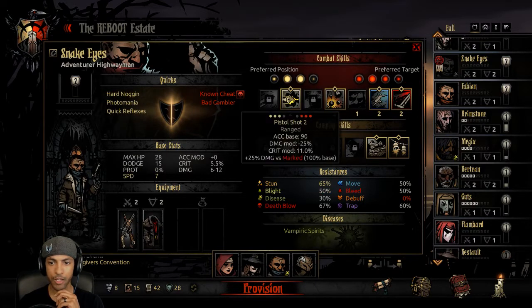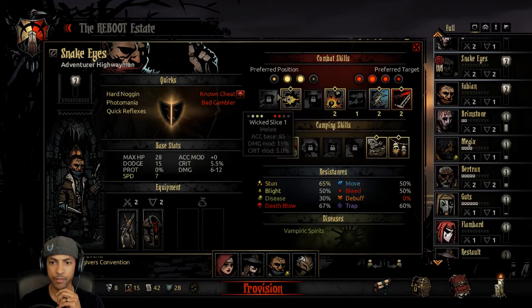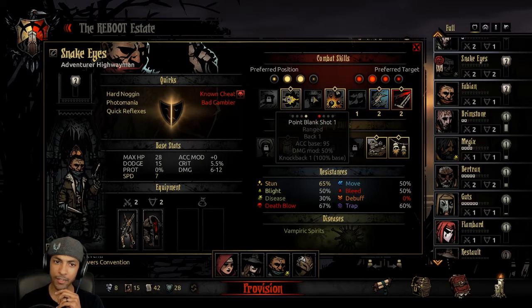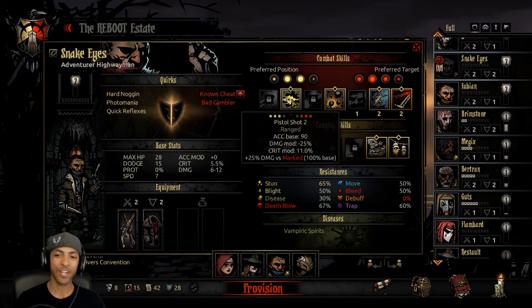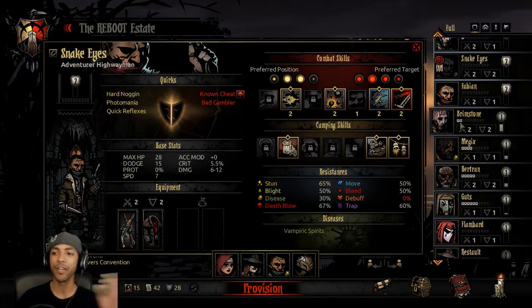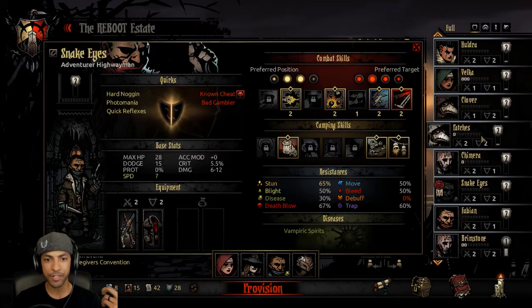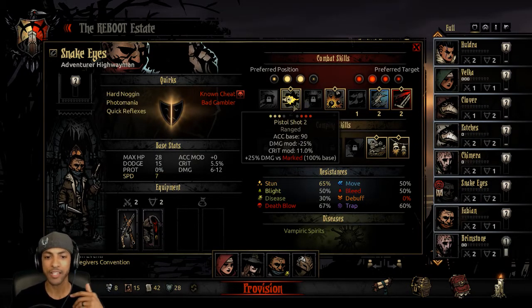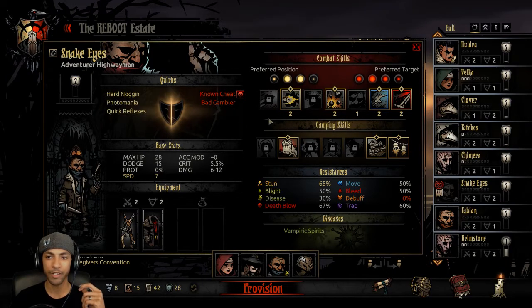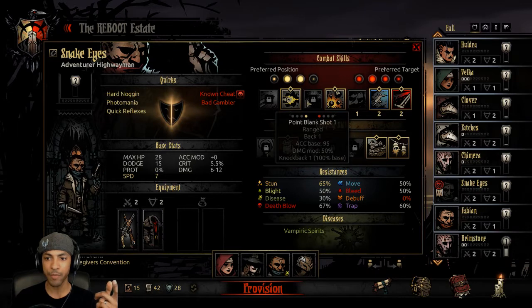You can only use Point Blank Shot — I assumed that Pistol Shot was Point Blank Shot because I've been using this same setup for so long with Fabian and Dankheart. They've been doing such work with that kit, and I haven't had to take Snake Eyes out on a mission for so long. So we actually need to teach him Point Blank Shot so we can make use of that. Take off the Grape Shot Blast.